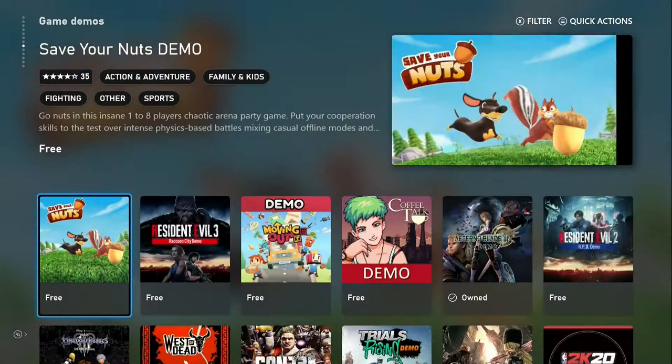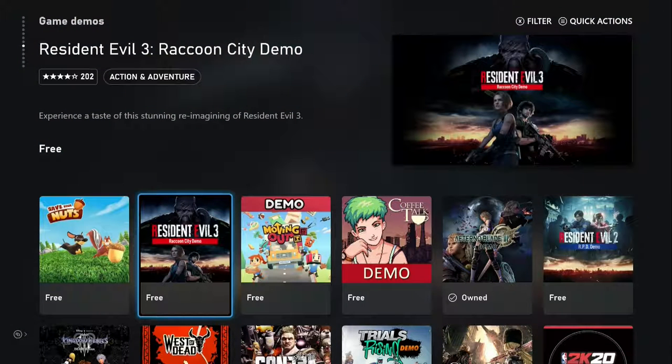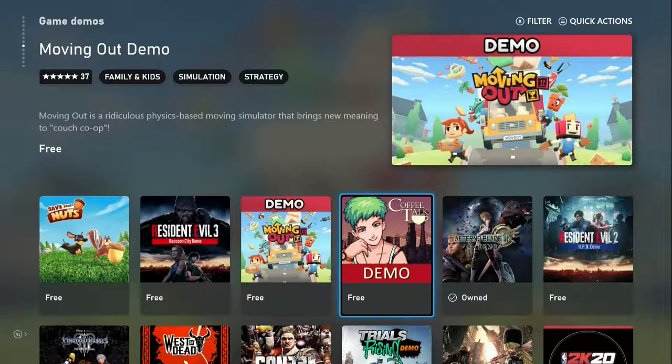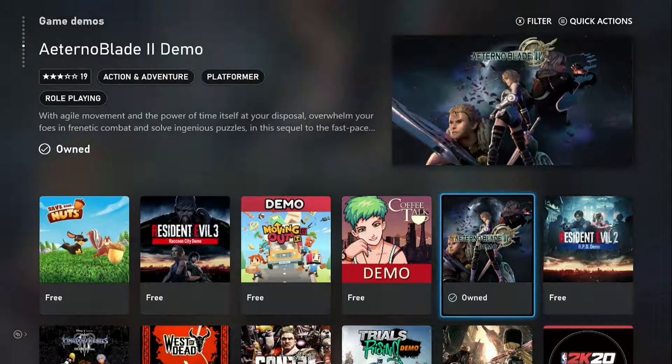Doodle God, Save Your Nuts, Resident Evil 3 Demo — that would be a good playthrough, I'm not sure how long that demo is though. Moving Out, Coffee Talk. This next one looks like some Final Fantasy game to be honest.